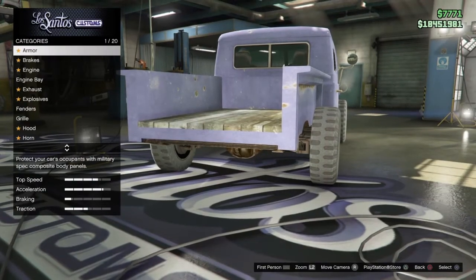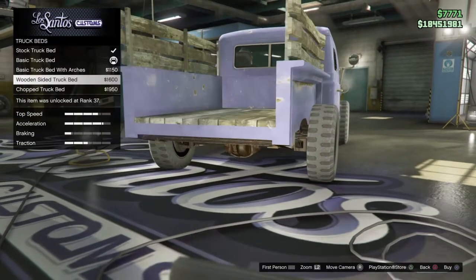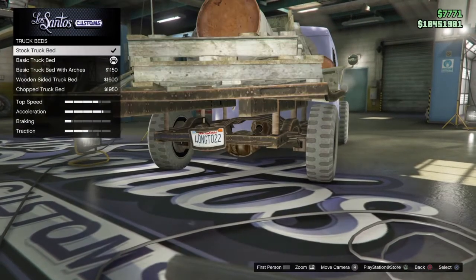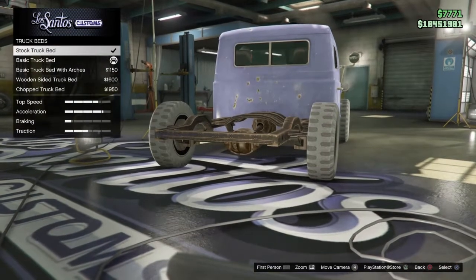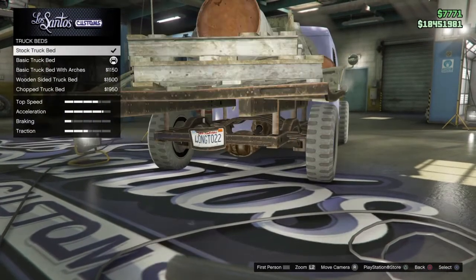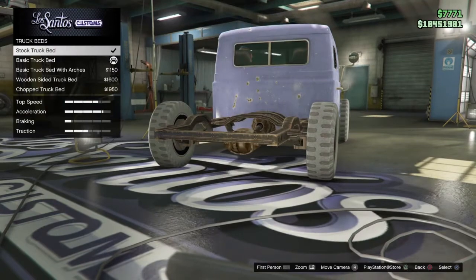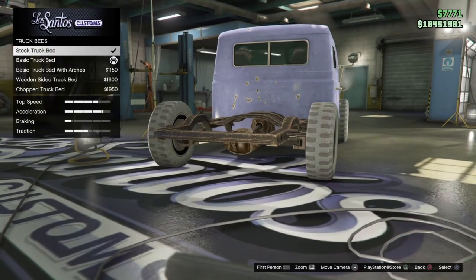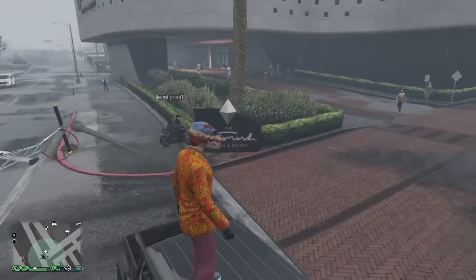You do need a second person for the bike glitch, but for the Rat Loader glitch all you need to do is go between the two truck bed options — up and down, up and down — then stop on the stock truck bed, and potentially you'll end up with no truck bed at all. Looks pretty sweet.